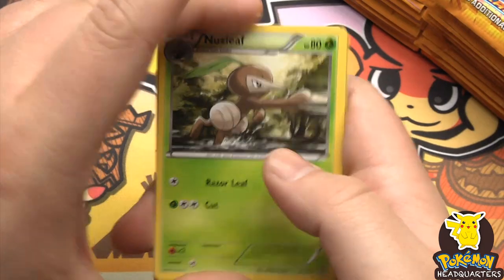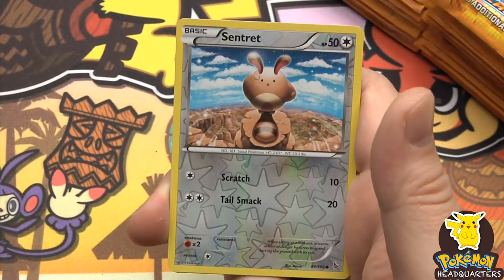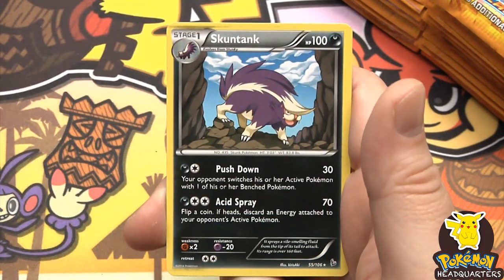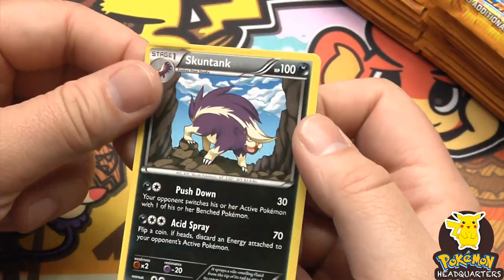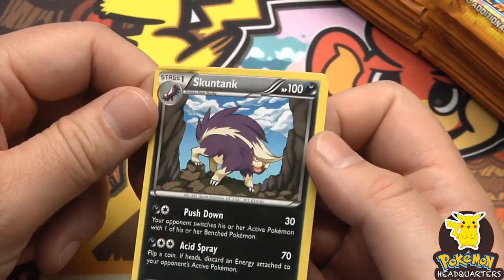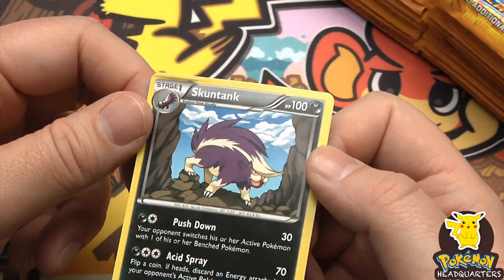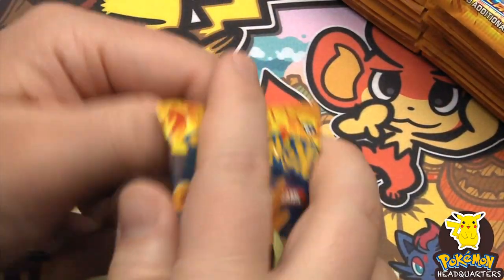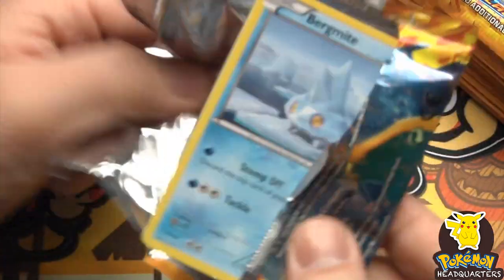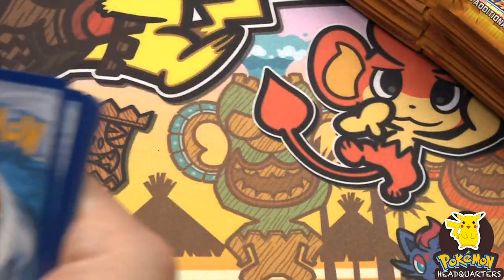Into the uncommons: Pidgeotto. And a rare - Skuntank, 100 hit points, with Push Down for 30 and Acid Spray dealing 70. Flip a coin - if heads, discard an energy attached to your opponent's active Pokemon. Definitely an interesting card.